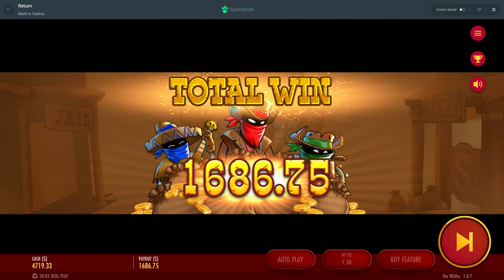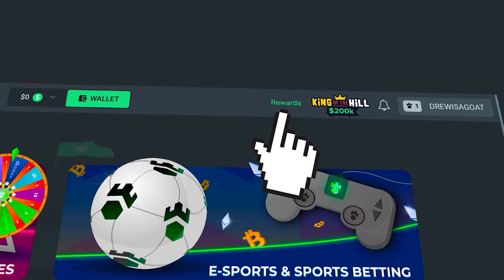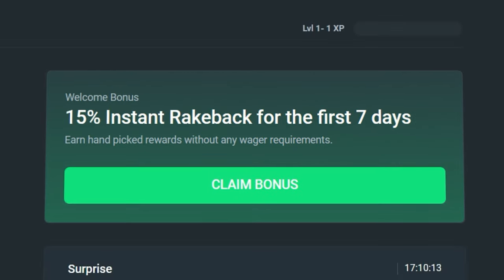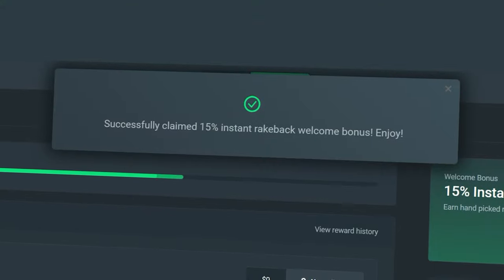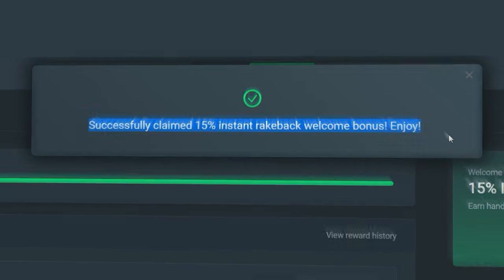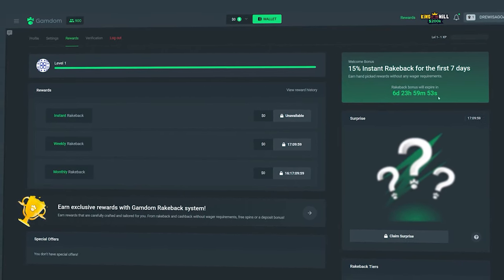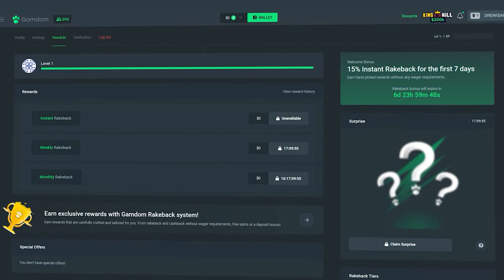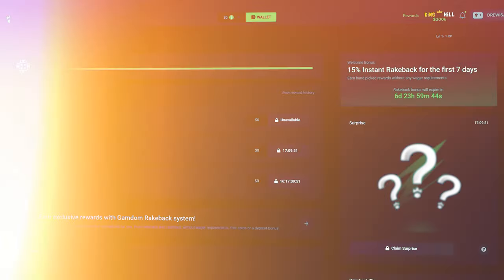Alright guys, before the rest of the video continues — if you want some rewards on Gamdom, click in the top right of your screen where it says rewards, then on the right side of the page click claim bonus, type in Drew and hit claim bonus. You'll get 15% rakeback enabled on your account and access to instant weekly, monthly, and daily surprise rakeback. It helps the channel and keeps these videos going — good luck on the bets.